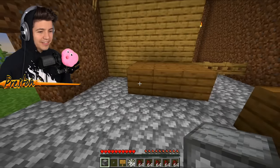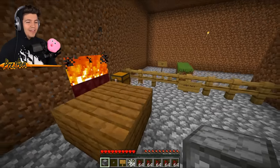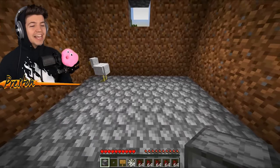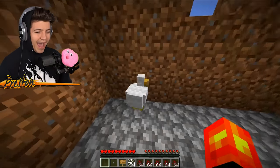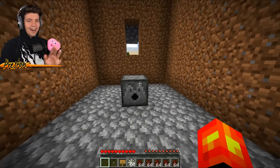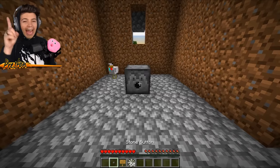I need to find a really good place to put this down. I want to fill his entire house with spiders and totally freak him out. I think we need to put it right here in the corner — this is perfect. He's got his little chicken over here. We are now going to right-click the dispenser and put every single spawn egg we have inside of here.